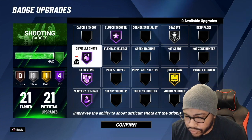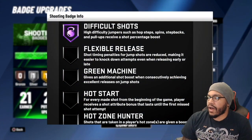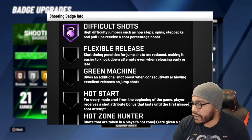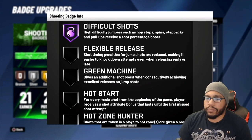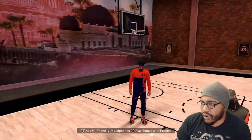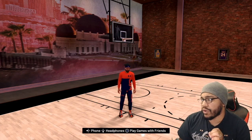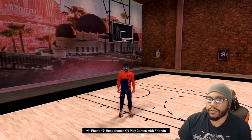Basically, difficult shots improves the ability to shoot difficult shots off the dribble. When you go into it, it says high difficulty jumpers such as hop steps, spins, step backs, and pull-ups receive a shot percentage boost. That shot percentage boost is very small, and you get that same small boost when you have bronze.